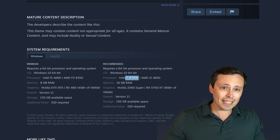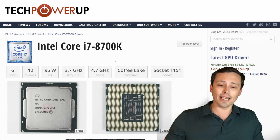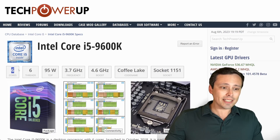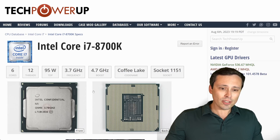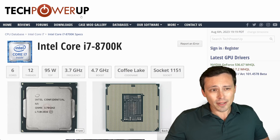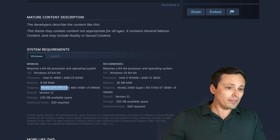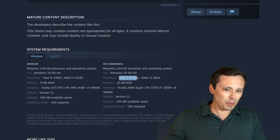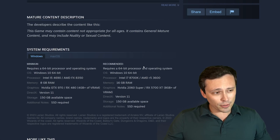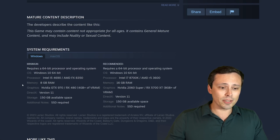The 8700K is a 6-core, 12-thread CPU from one generation behind the 9600K. The 9600K is 6 cores, one generation newer, but only has six threads, and the 8700K does go a bit higher on boost clocks. So basically I'm looking at a system slightly above the minimum GPU but below the recommended GPU, and slightly below the recommended CPU. Let's hop in and dial in some good settings.